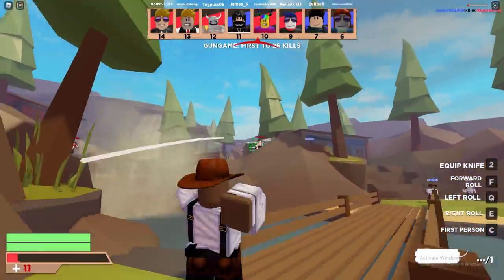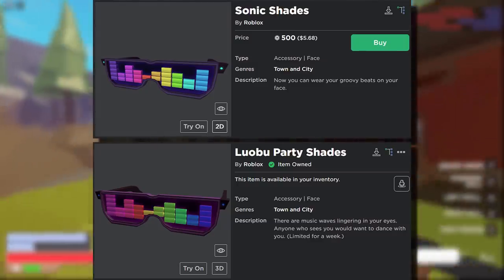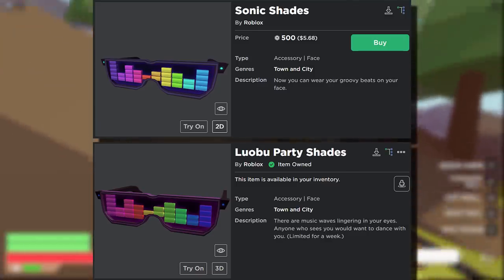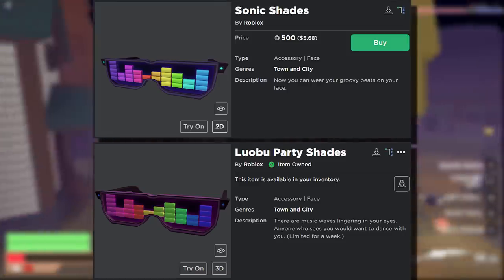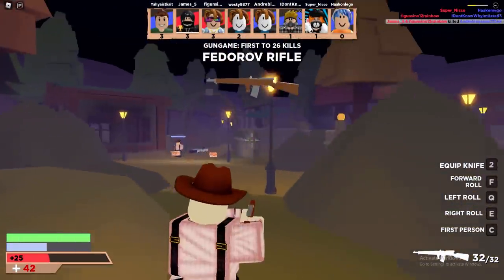This one is definitely the most funny. If you purchased the sonic shades for 500 Robux, that is very unlucky because these are pretty much identical. The Lobu party shades look a little bit worse, but there's nothing really in it. This is probably one of the most lazy retextures I've ever seen. Sonic shades look the best, but honestly there's literally nothing in it — if you were wearing these on your avatar, nobody would be able to tell which version you were wearing.